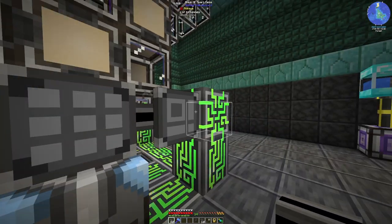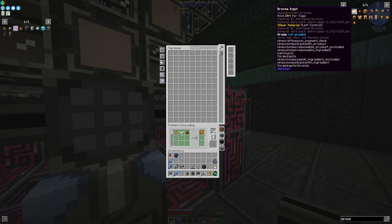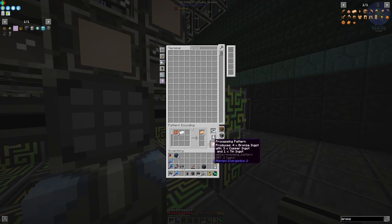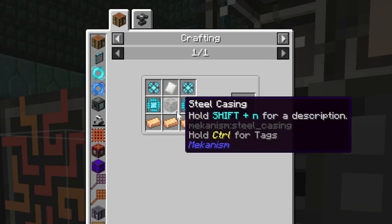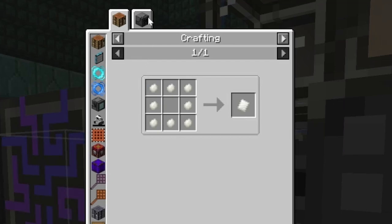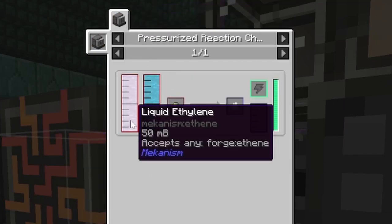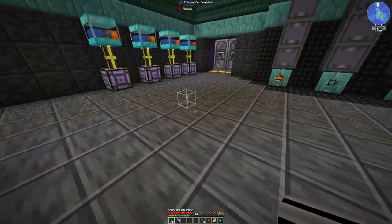We need bronze, actually - we need bronze for our thing. There we go, that's why I needed to set this up. So we need bronze for our solar neutron activator, so we can now craft all of this. We just need to set up the process for creating HDPE pellets, which is ethylene and oxygen and substrate.